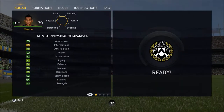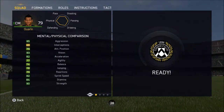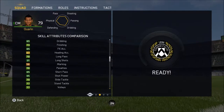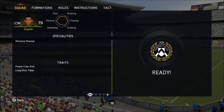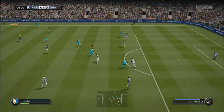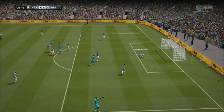He's got good strength, decent sprint speed for a CAM, and his long shots and shot power are good as you can see. He's also got 4-star skill moves and 3-star weak foot, which isn't the best — I don't like his 3-star weak foot. He's also got Power Shot trait and Long Shot Specialist as his traits.